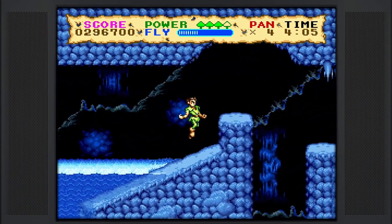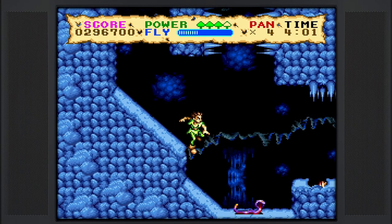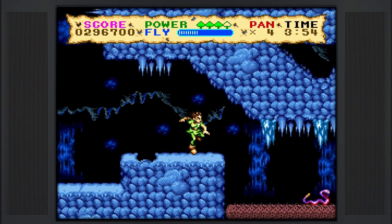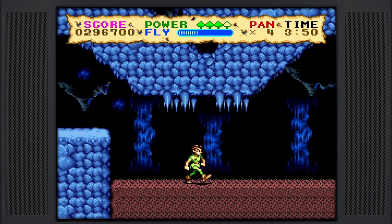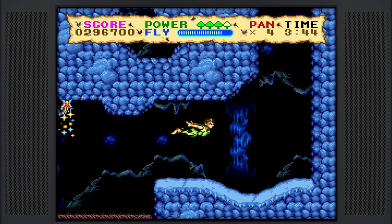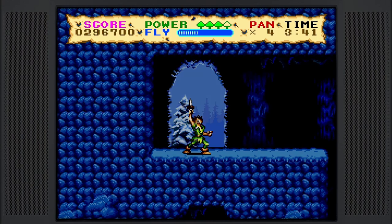Working our way out, we're just going to drop down — don't even bother with that one-up. Take our time here with these enemies, and we're actually almost done with the level. We just have to go through one more section, avoiding many of the same obstacles and hazards. We refill our fly meter and fly to the top. Told you guys, not too long of a level.